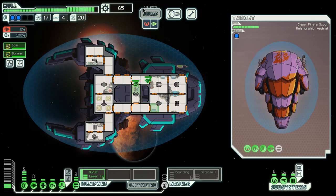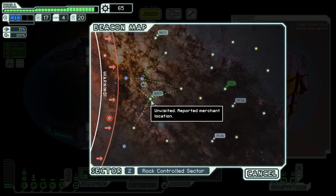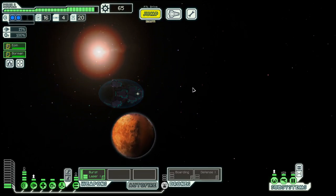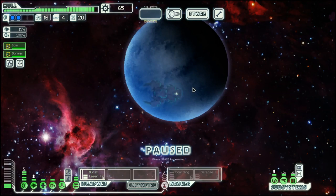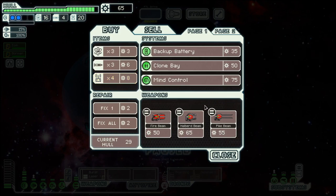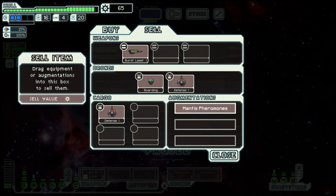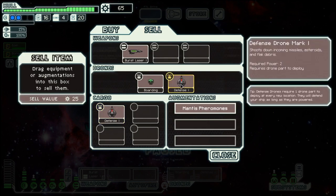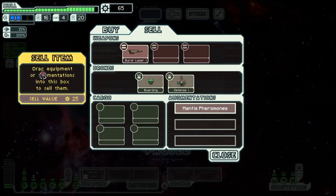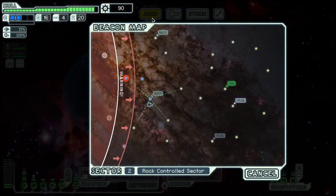And then we have even more scrap. Still up there as well. No useful weapon here, and nothing useful here either, but we do have two defense drones and we can sell one — don't need two of those.